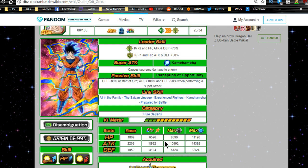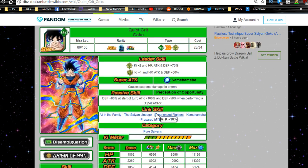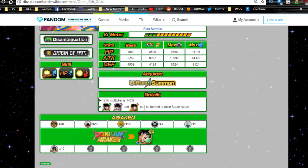His link skills are All in the Family, Saiyan Lineage, Experienced Fighters, Kamehameha, and Prepared for Battle — honestly his link skills are not that great. He is part of the Pure Saiyan category. His stats are HP 6,596, attack 8,992, and defense 4,124.